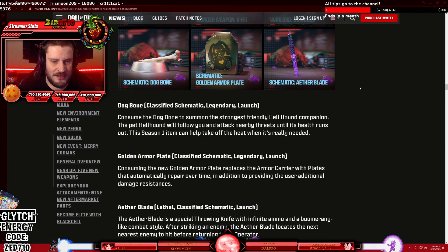Golden armor plates: consuming the new golden armor plate replaces the armor carrier with plates that automatically repair over time, in addition to providing additional damage resistances. I wonder if that's going to be like — if you put in the golden armor plate you just get these automatically repairing plates, but what if you break all your plates and you want to put more in — do you have to wait for the recharge? Like just run around screaming waiting for your armor to recharge? Or is it used up and then you just put in normal armor?